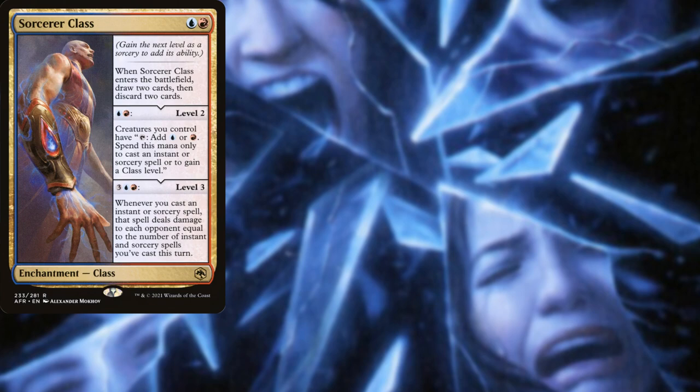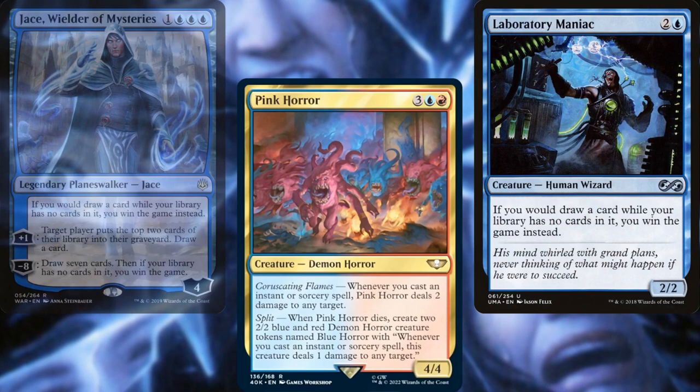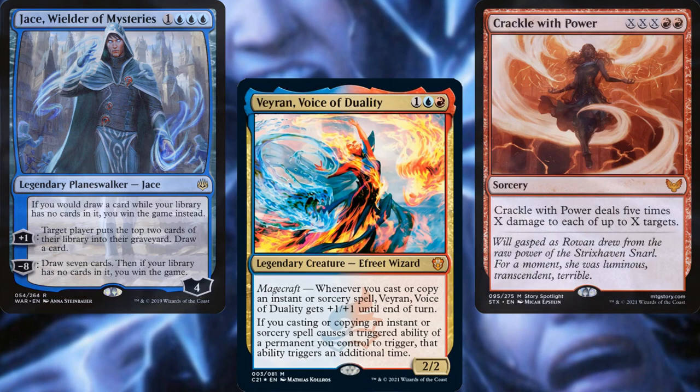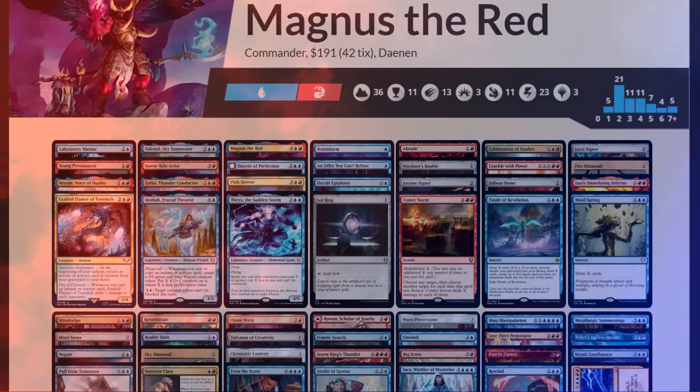Now for the core of our deck as well as our win cons. Sorcerer Class is why we built this deck in the first place — we don't need to level it all the way up to level 3, but we can if we want to. For additional damage, we've got Pink Horror. To help us win via all of our card draw spells, we've also got Laboratory Maniac and Jace Wielder of Mysteries. Veyran Voice of Duality doubles most of our token generation. We've also got some big damage dealers in Crackle with Power, Jaya's Immolating Inferno, and Comet Storm. Finally, a Mass Manipulation, for fun.